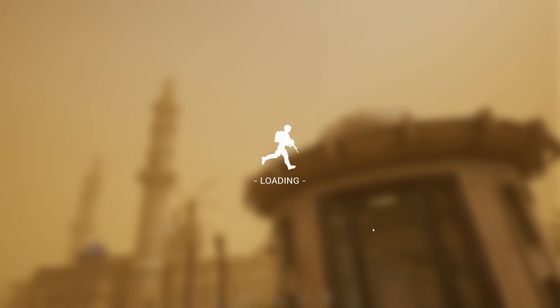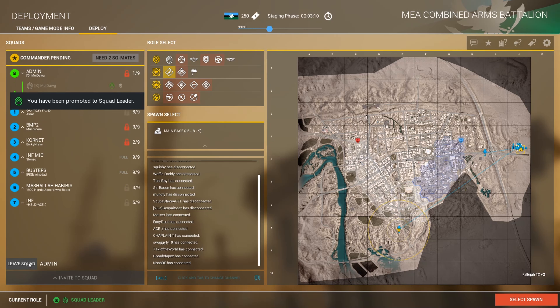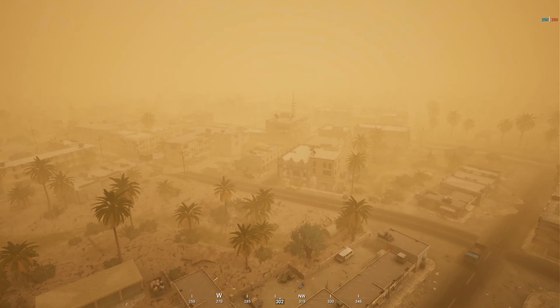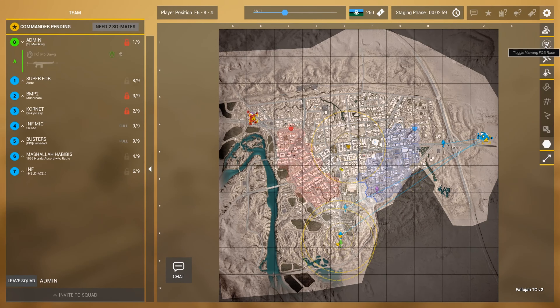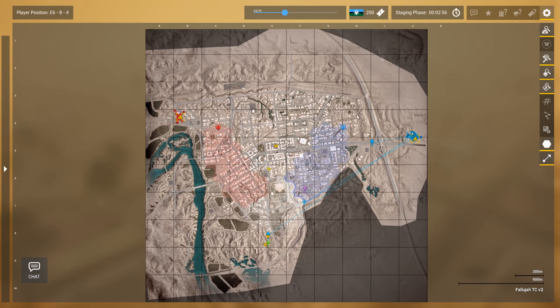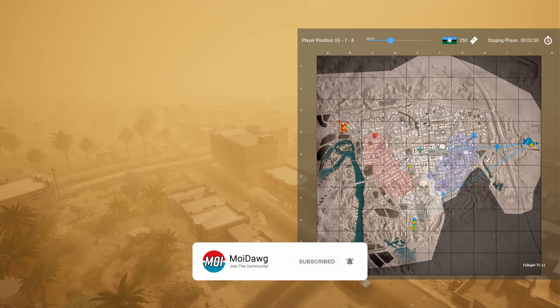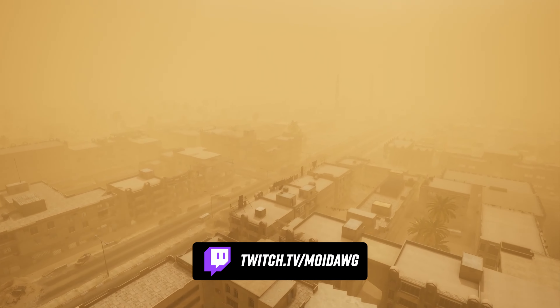Hey guys, Moidog here and today we've got another episode of Eye in the Sky where we take a look at a game of Squad from the top down. In this one we have sand — lots and lots of sand. This is Fallujah Territory Control V2 and as y'all saw in the intro, you can't see anything. An incredibly thick layer of yellowish sand covers the entire map, which makes vehicle combat incredibly difficult and infantry combat extremely confusing.